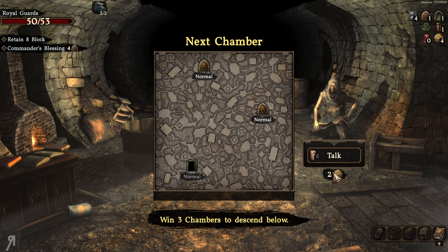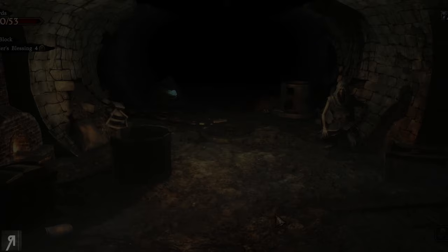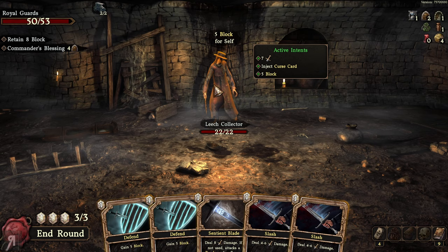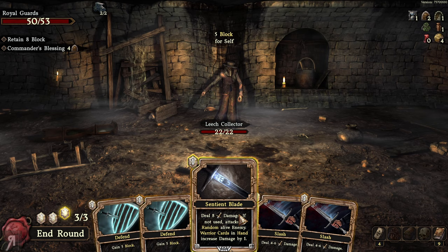We can talk to an NPC and buy information on who lurks below. If you want scouting information about upcoming enemies you can pay two gold and he'll tell you. I'm going to skip that and go in completely blind. The Leech Collector is next — he's going to inject a curse card, deal seven damage, and also has the ability to block.